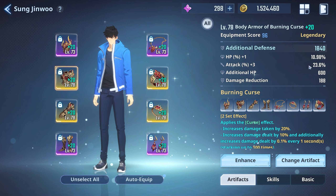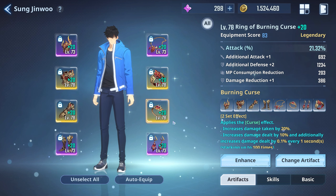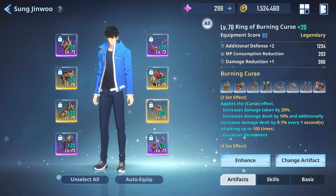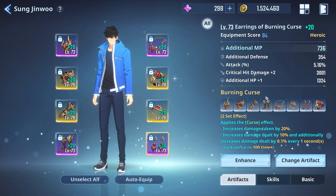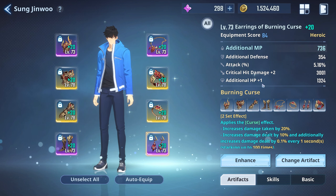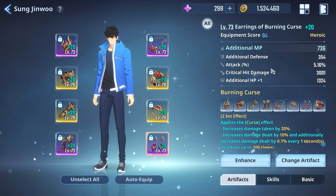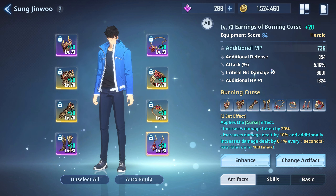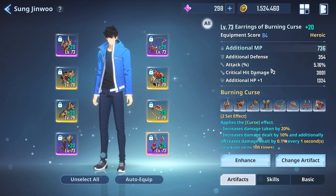Attack percent is one of Sung Jin-woo's most important stats you want to roll for. For the earrings you'll always get additional MP as the main stat — nothing you can do about that — but you can get attack percent or crit hit damage on the sub-stats. I got plus two on the crit hit damage, which is good, but I would have wanted attack percent. Those are my artifacts. I'm going to make a video about his two best builds, because there's also a build using a four-piece expert set on the right side with the curse set on the left side.